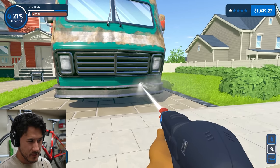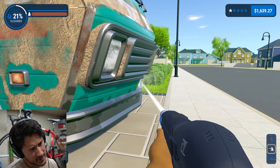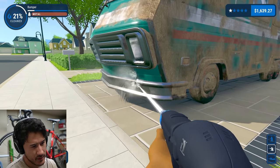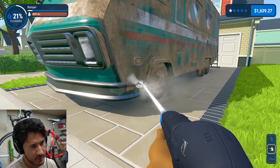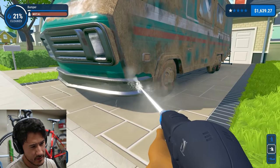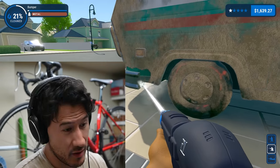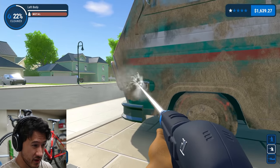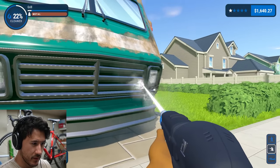This rust is baked in here. I don't think I've ever encountered rust quite like this. I guess they wanted the last one to be a thorough clean. Look at that go — that is stubborn as hell. Stubborn as a mule. Stubborn as something that is incredibly stubborn.